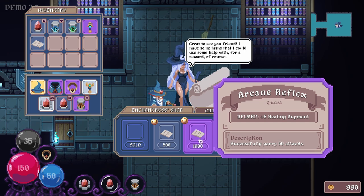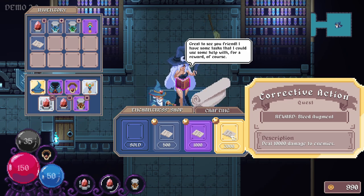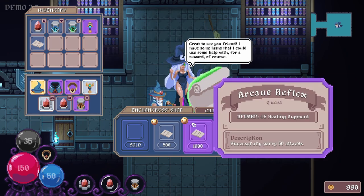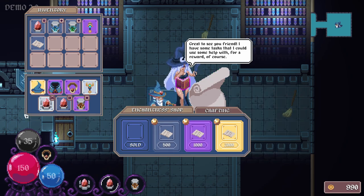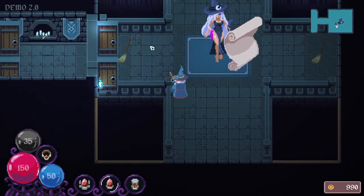Successfully parry 50 attacks - oh God, that's going to take me forever. Corrective action - deal 10,000 damage to enemies. I actually can't even afford this. She's not letting me sell anything. Well, let's do this one and see how all of this works.